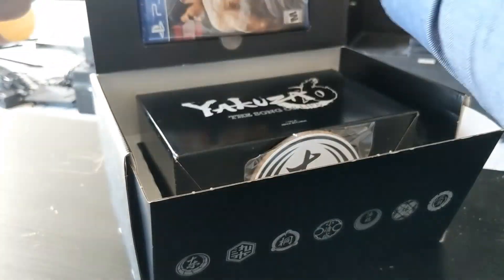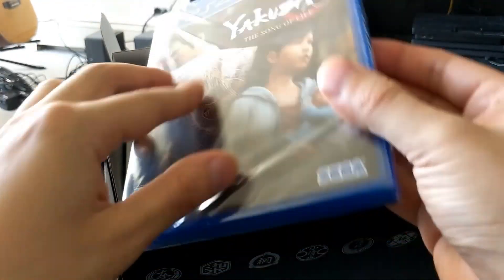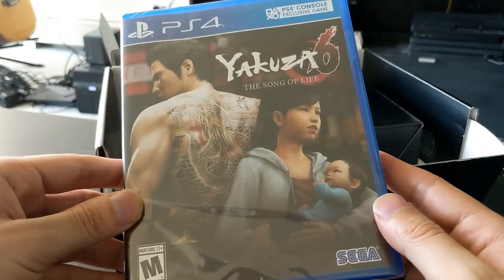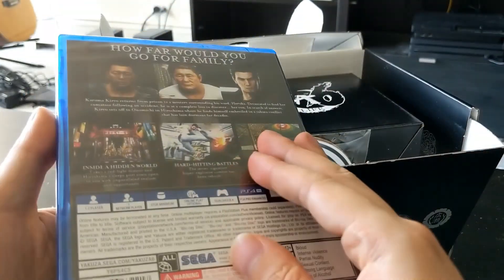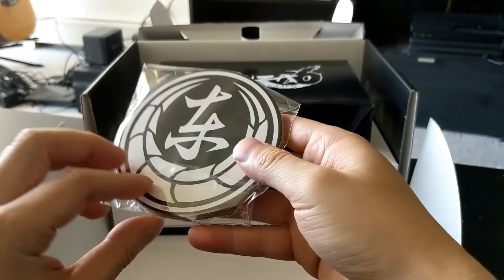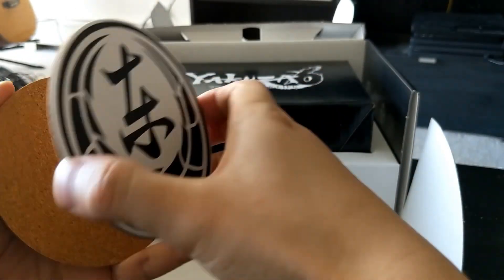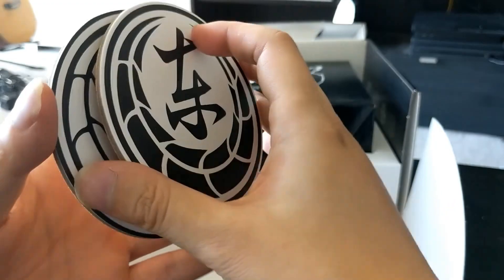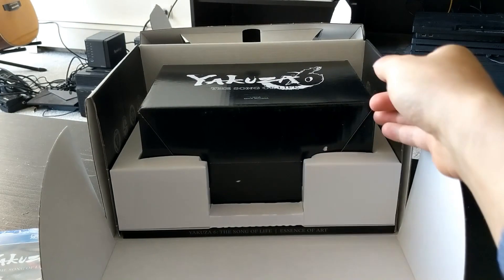Inside we get the game, of course — Yakuza 6 for PS4, PS4 Pro Enhanced. I have a PS4 Pro and graphics should be pretty good for this since it's enhanced. Then we got some coasters here — we get two coasters. Interesting. They say 'east' on them. So we get some coasters here — it's a novelty item.